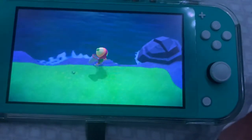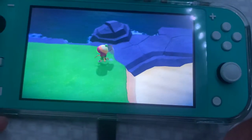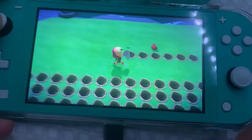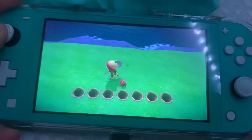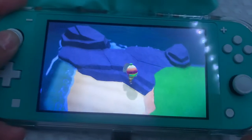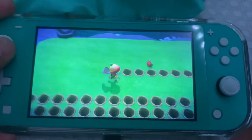You just scare the bugs away by running — the ones that are rocks too. Just keep running in circles. Scare them away like that, and basically a scorpion will show up. And that's how I mine for scorpions.